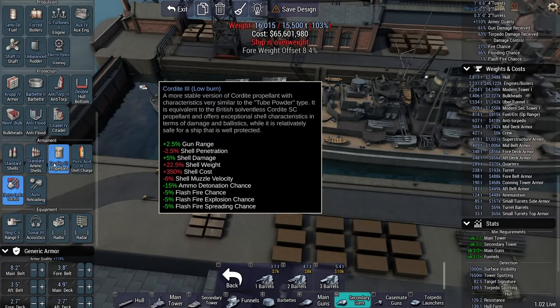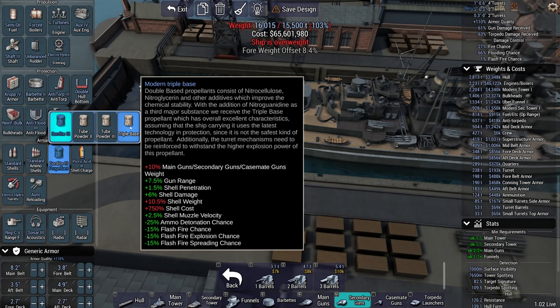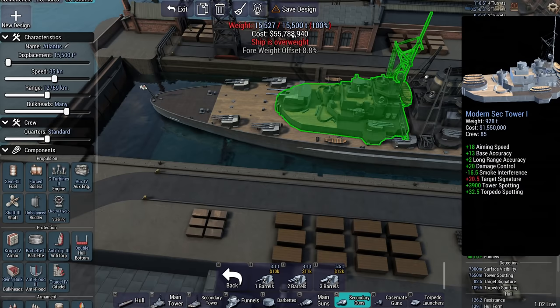For the propellant — anything that causes fires, but none of it does: shell pen, shell damage — this is less fire chance. This is going to make it a lot more expensive. We're not even that much over. Can I go for 36 knots then? Is that more feasible? 35 — yeah, there we go. 35 knots, that ought to do it.